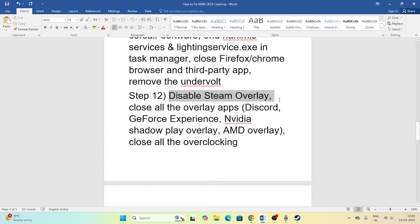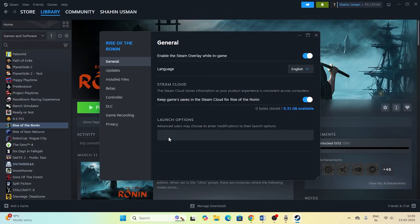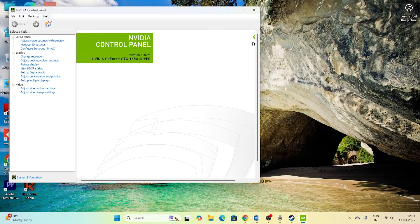Disable the Steam overlay and all overlay applications. Right-click the game, go to Properties, and make sure Enable the Steam Overlay While in Game is turned off. If you are using the NVIDIA Control Panel, right-click the desktop, go to Show More Options, open the NVIDIA Control Panel, go to Help, and make sure Debug Mode is enabled. This has helped many users.